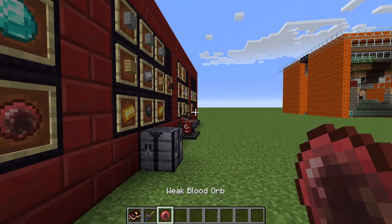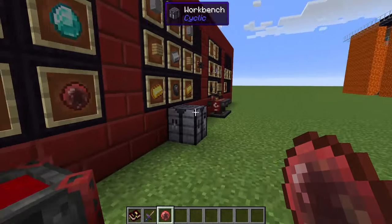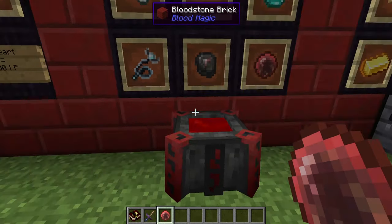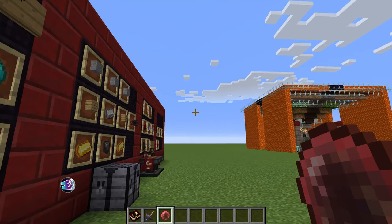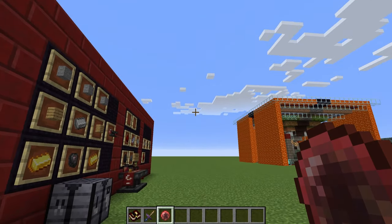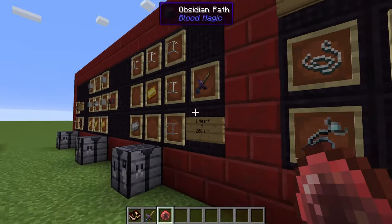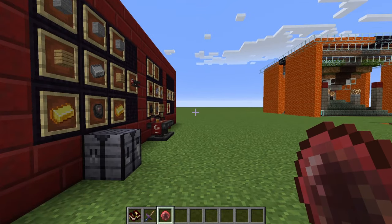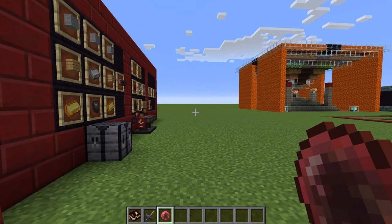The blood orb has changed — right-click to pick it back up. If you mouse over it, it says 'weak blood orb: stores life essence.' Life essence is basically blood that you can transport around with you — it's almost like a battery for blood magic. It's currently unclaimed, so right-click with it and it will say 'current owner: [your name].' This is now yours. For a lot of crafts you have to have it owned by you, so make sure you right-click at least once while holding it. Every right-click takes one heart away and puts 200 life points into your soul network inside your blood orb.